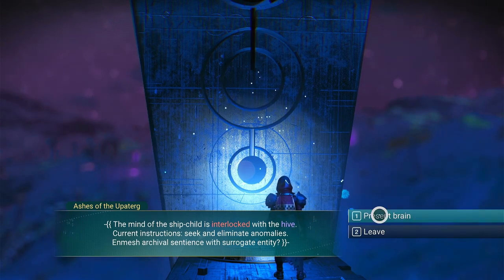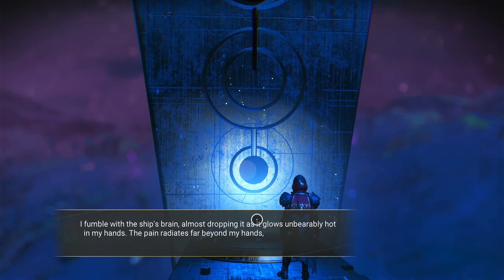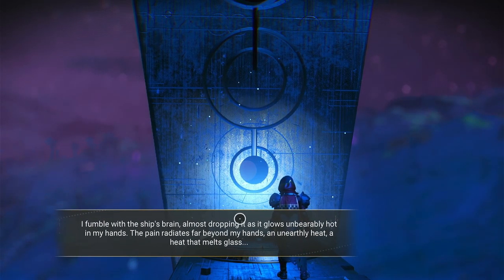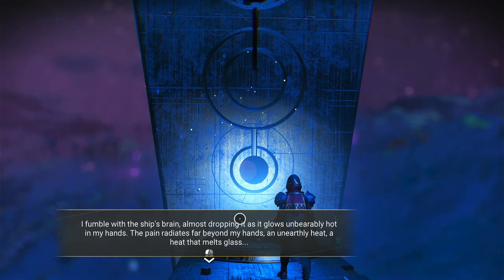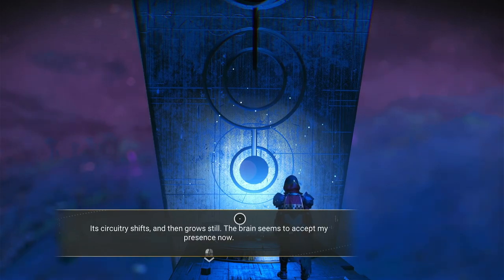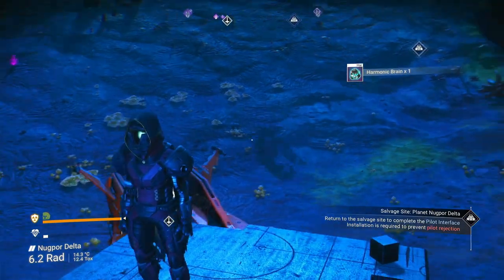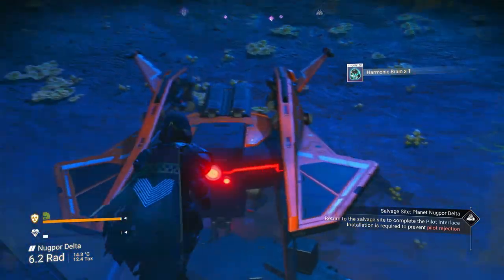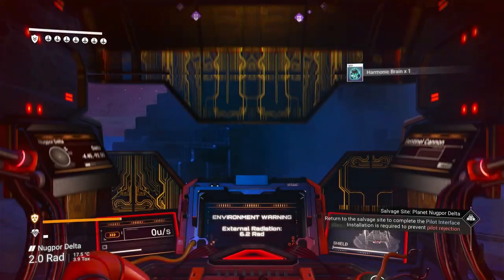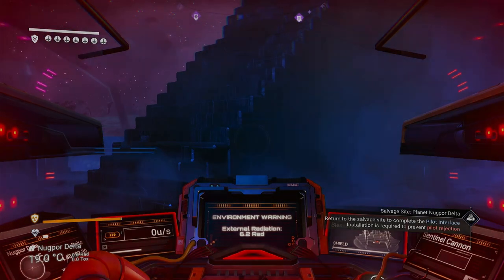Then you present it with the brain and it will turn that brain into a more non-hostile brain, which is really good. That will allow you to take control of the ship. Now we just need to jump back in our ship and head back to where that ship was.